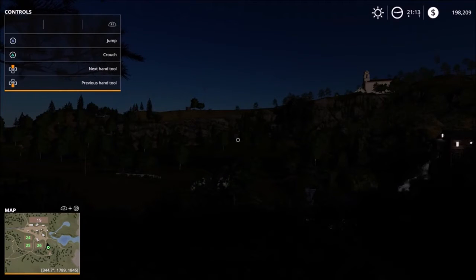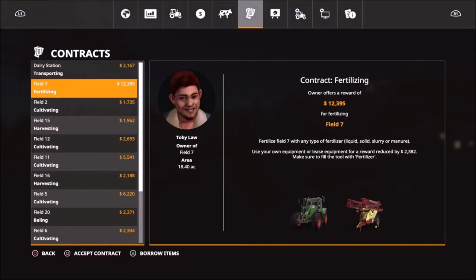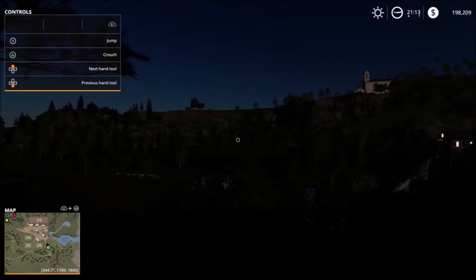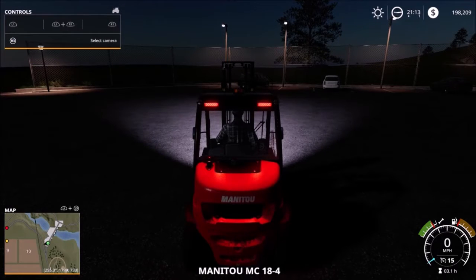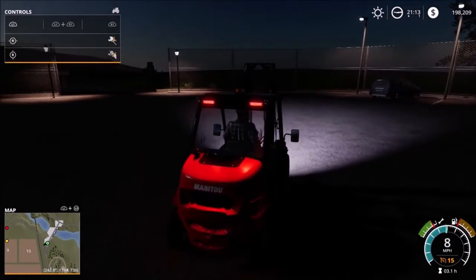Farming Simulator 2019 on PS4, day 22, looking for another contract to earn a little bit of money. We're going to do another transport mission because it utilizes our forklift — transport items from the dairy station to the transport company for a 2167 payout. With that payout for a transport mission, it's either a long distance or we've got a bunch of stuff to move.